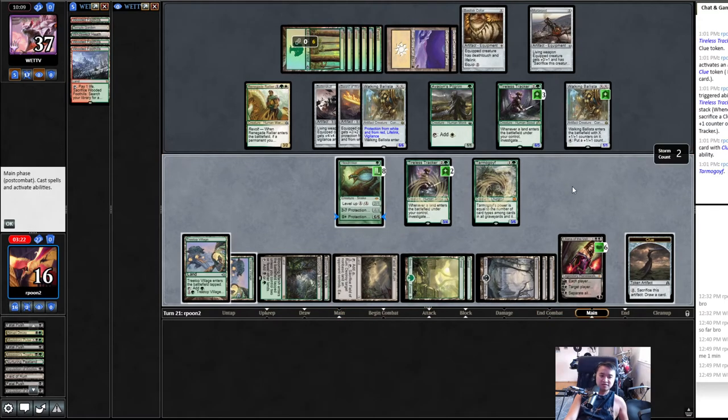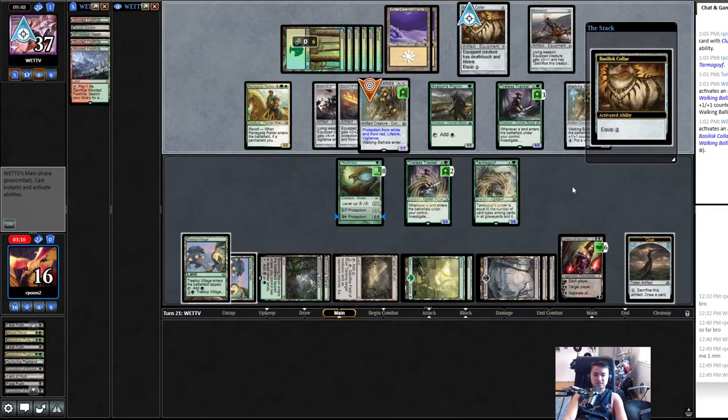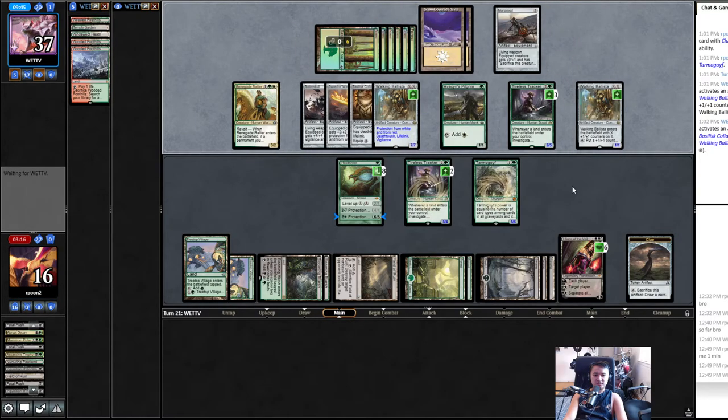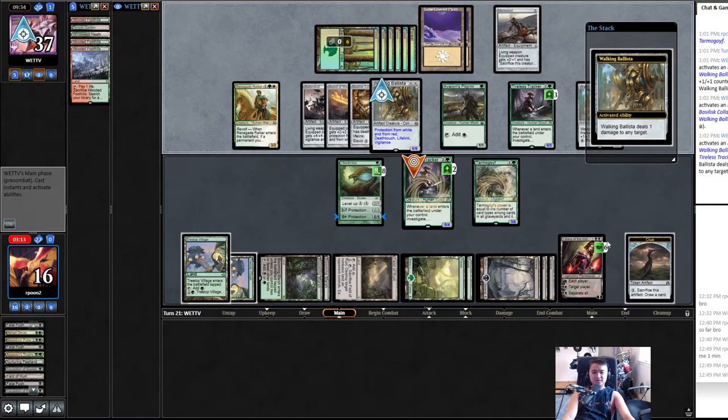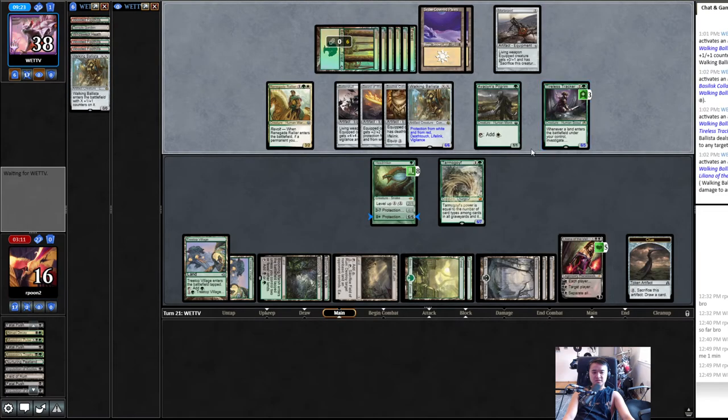He's got to start making moves otherwise he just waits until he mills out. So they can kill one more creature probably — Tireless Tracker. This is interesting because they have to ping two things, otherwise I can Lily. They have to ping Lily for sure. I want to try minusing — you might want to start minusing. They have to get rid of Walking Ballista or I go ultimate on Lily.